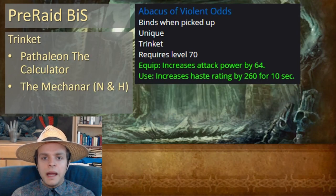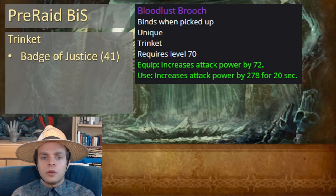For trinkets, we've got Abacus of Violent Odds from Pathaleon the Calculator in the Mechanar, which drops from both Normal and Heroic mode. And for the second trinket, there's Bloodlust Brooch, which comes from 41 Badge of Justice. An excellent trinket, but a lot of badges.